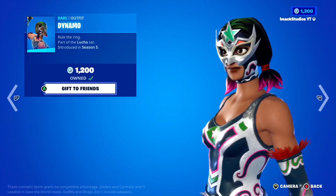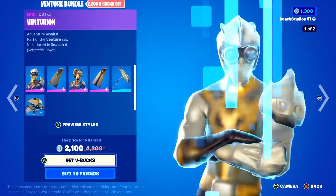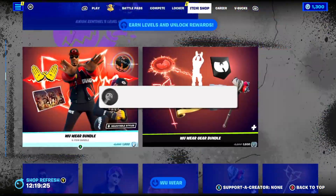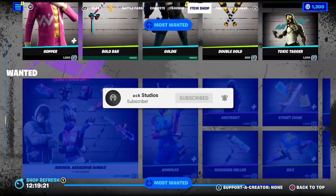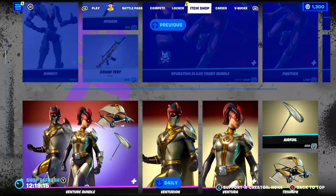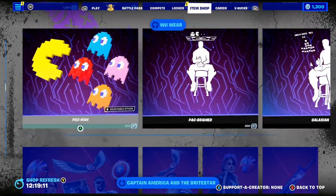All the time here on the channel, if you would like the chance to receive a free gift here in Fortnite, all you guys have to do is smash the like button down below and subscribe to the channel with the post notification bell turned on. Once you've done that, comment your Epic Games username down below in the comment section so I can add you guys on Fortnite and send you a free gift.